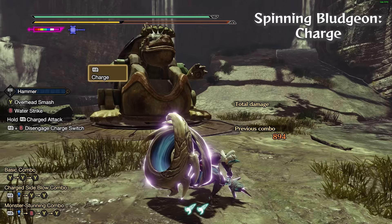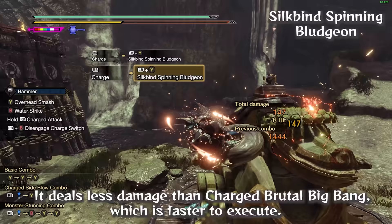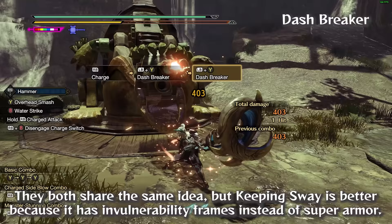Silkbind Spinning Bludgeon is also unfortunately a very bad move. It takes very long to perform, has high commitment, and the damage is not worth the trouble — it deals less damage than Charged Brutal Big Bang, which is faster to execute. Dash Breaker is also a bad switch skill due to Keeping Sway having much better utility. They share the same idea, but Keeping Sway is better because it has invulnerability frames instead of super armor.